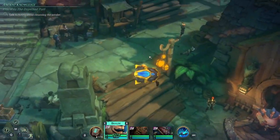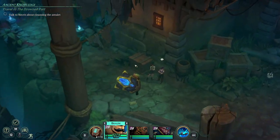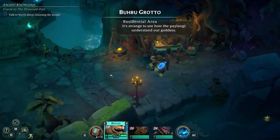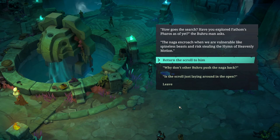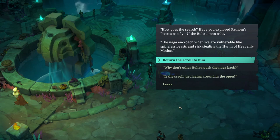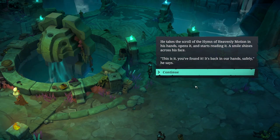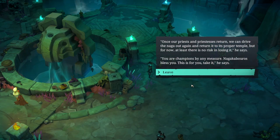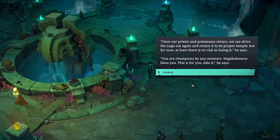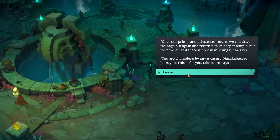Off we go to the Burrow Grottos where we turn in the Hymn. The Burrow Man asks: 'How goes the search? Have you explored Fathom's Pharaoh? The Naga encroach when we are vulnerable and risk stealing the Hymn of Heavenly Motion.' We return the scroll. He takes the scroll, opens it, starts reading, and a smile shines across his face. 'This is it, you found it — it's back in our hands, safely. Once our priests and priestesses return we can drive the Naga out again. But for now at least there's no risk of losing it. You are champions by any measure. Naga Caburos bless you — this is for you, take it.' Cash. So we did our side quests.